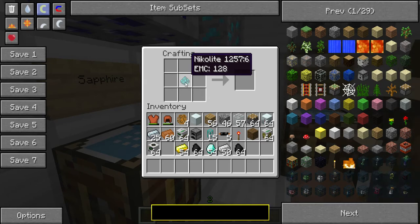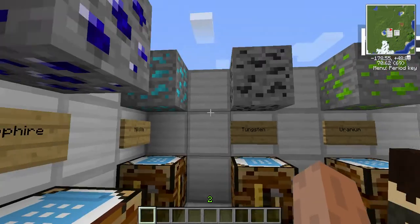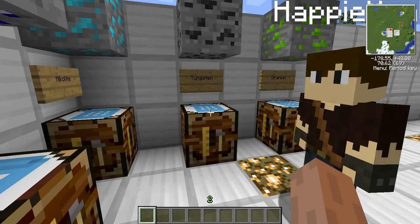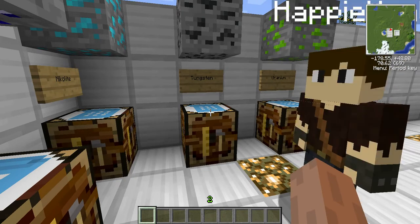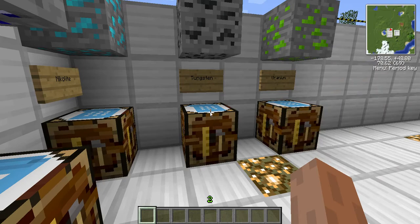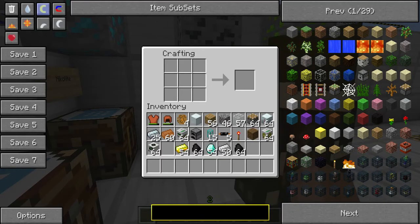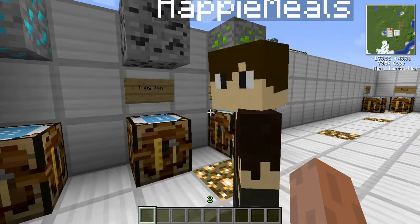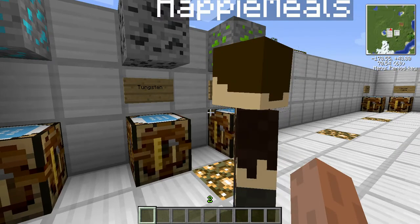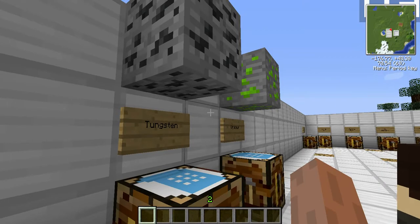Nikolite is sort of like redstone, but obviously it's an aqua color. It's pretty useless, except for like blue alloy, but that's pretty advanced stuff. And then we have tungsten — I literally have no use for tungsten, except it's really good if you want to condense to make more diamonds. But it's pretty rare.